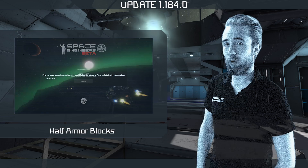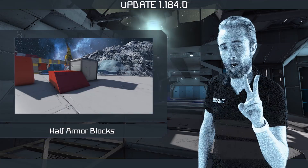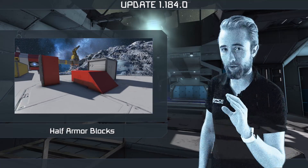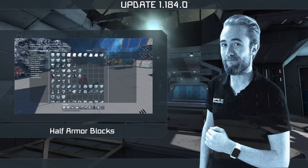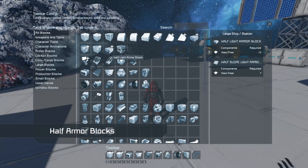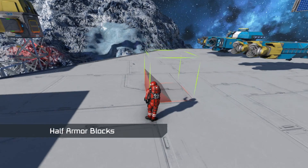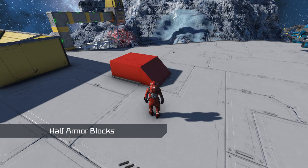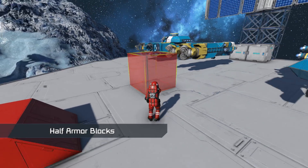With this new update, we are also adding two new armor block variations — the half block and the half slope block — because you wanted them. This will allow you to come up with new, interesting block combinations and give your creations some more style variety.